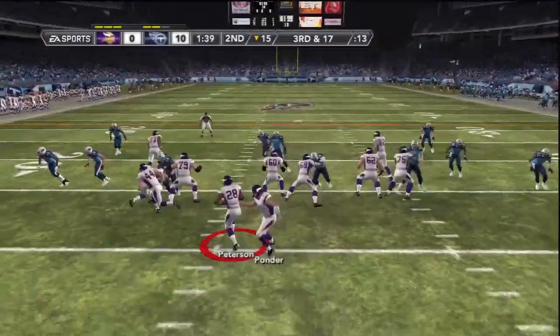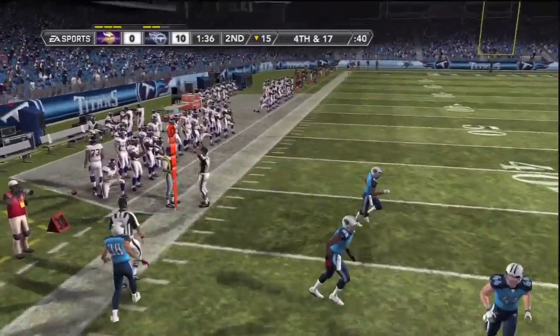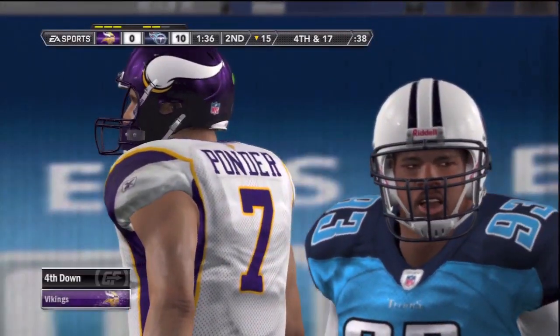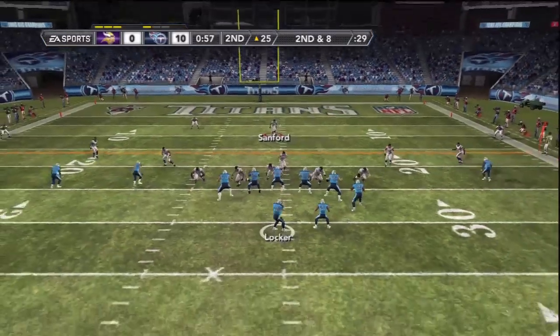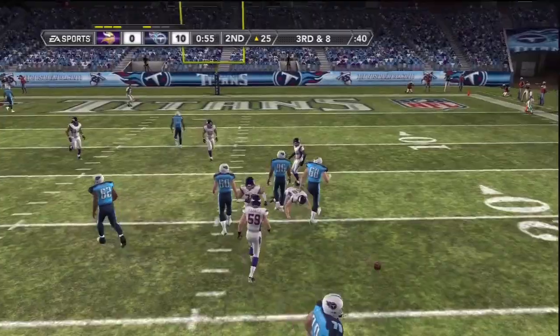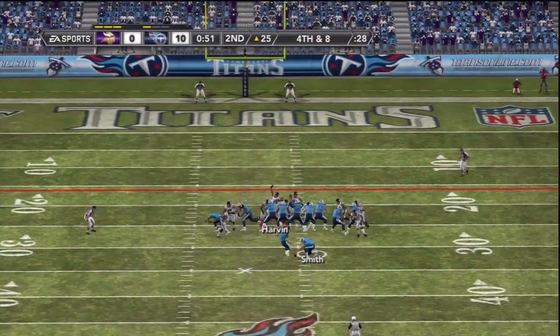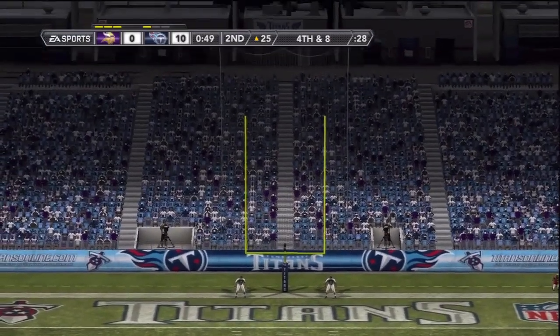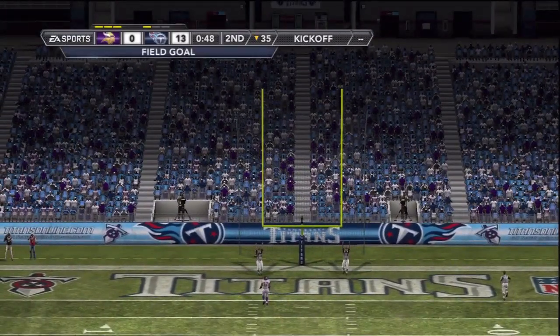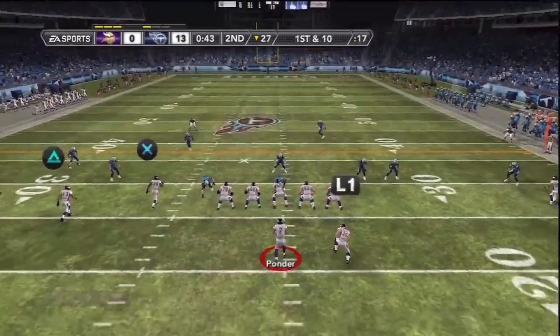It's now 10-0 Titans. Ponder is still having trouble figuring things out — that was actually a throw to a tackle-eligible, kind of a crazy play, might have been an audible. Locker isn't having much better luck either as their drive stalls and they kick another field goal, making it 13-0 as we approach halftime of the first preseason game.